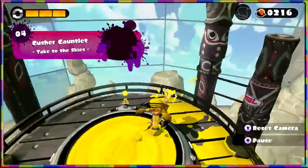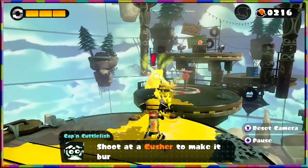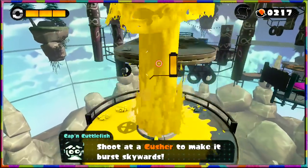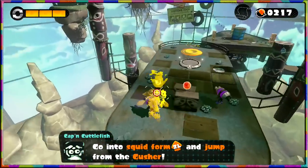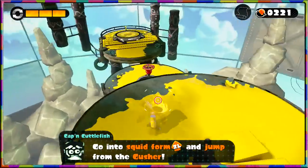Of course, look for the scrolls to reveal any story that we can find — nothing below us, which is always a good thing. Let's point this from the side and shoot at a gusher to make it burst upwards. Right, go to squid form and jump from the gusher. That was what I was gonna do anyway.